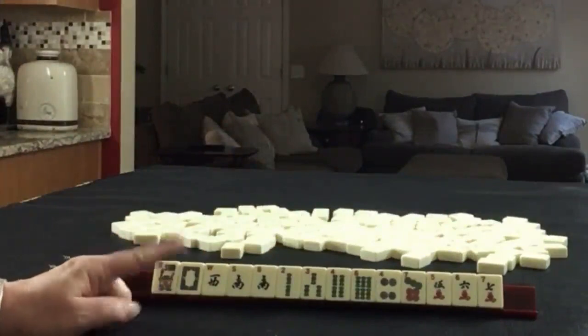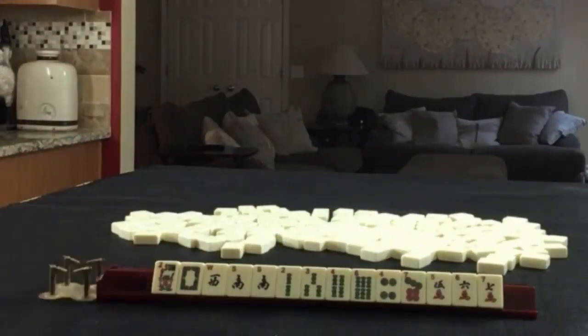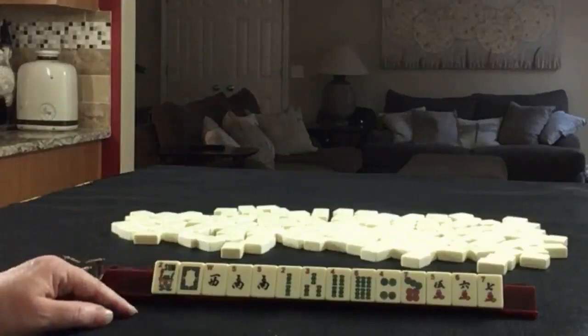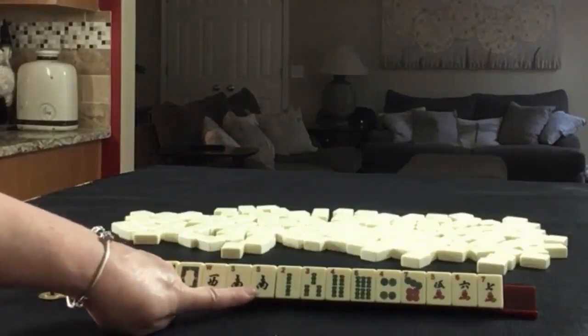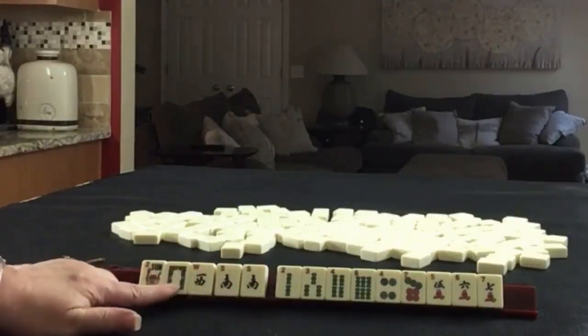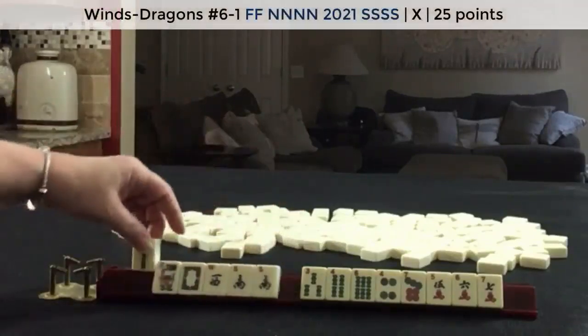If these were your tiles, what would you focus on and what would be your first pass? If these were my tiles, I would first focus on the Souths — probably play something with Winds and Dragons. There is a year hand in the Winds and Dragons category, so I would keep the 2.